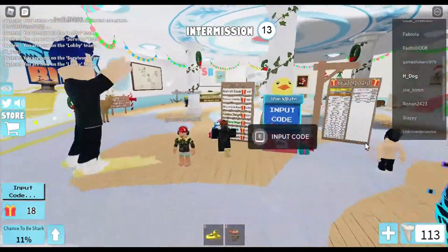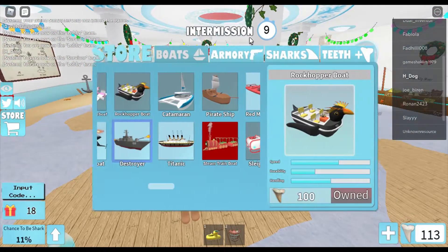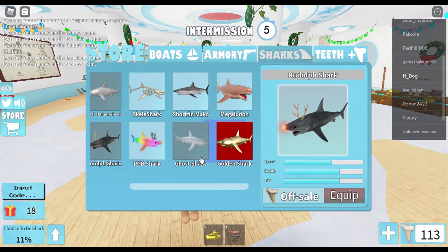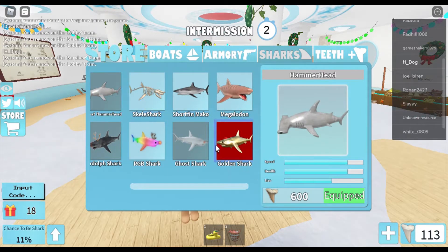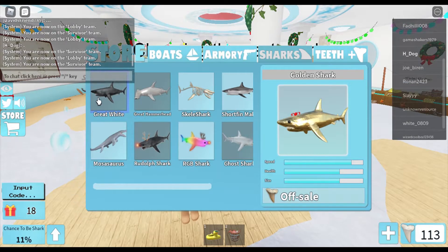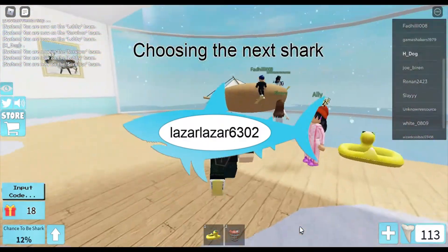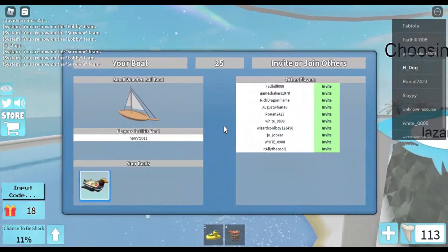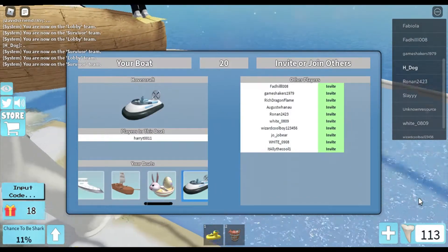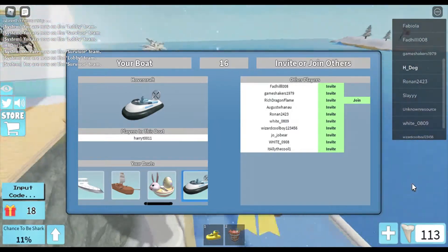Once you get enough presents, you don't actually use them up. You unlock stuff. Right now, since I have over 10, I have unlocked the Rudolph Shark. I'll just go back and skip, and I'll show you again, just in case you don't follow.